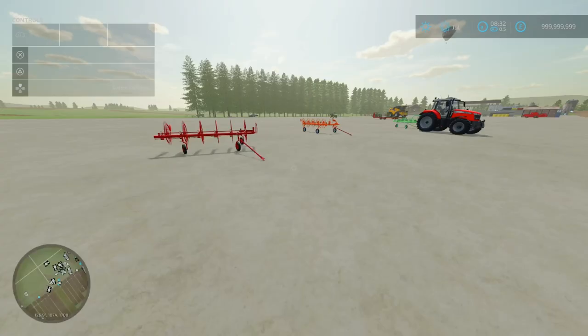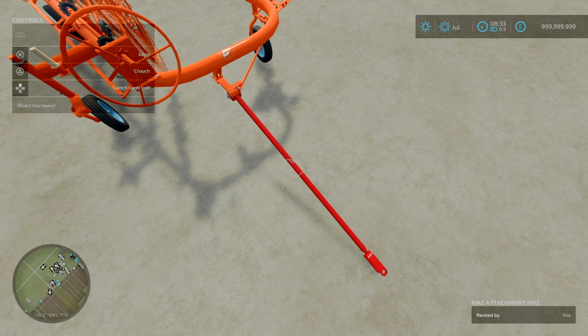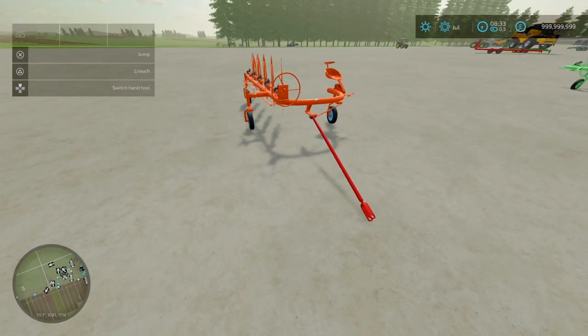Moving on to something a little bit different. This is the Lizard PZK 765 Pack, by Schweissker. 11.34 megabytes to download. Essentially what this is, is a windrower or tedder, and it comes with little attachments. Looking at the description, this is the Lizard version of the PZK 765 pack. It comes with header rakes in 5, 6, and 7-star configurations — 3, 3.5, and 4 metre working widths. It says produced at the Harvested Machine Factory in Plough, which I'm guessing is a brand.